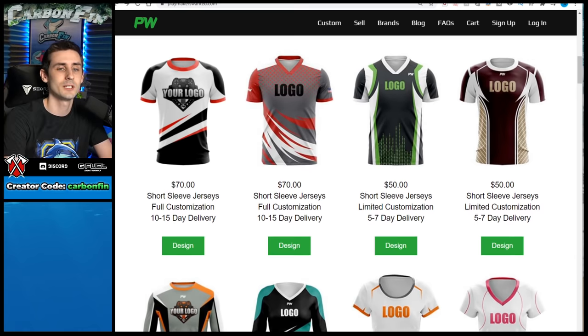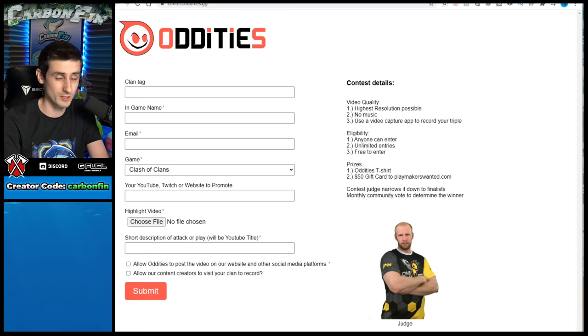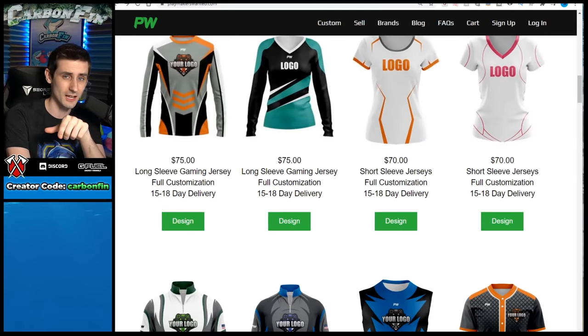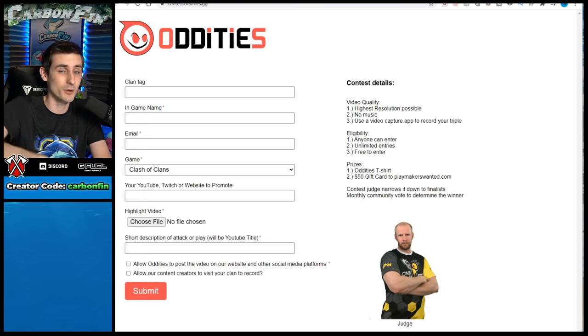Here's the contest: Eric is one of the judges. You submit your clan tag, in-game name, email, what game (Clash of Clans), and optionally your YouTube, Twitch, or website. Whoever has the most unique or best attack wins a potential prize — an Oddities t-shirt and a $50 gift card to PlaymakersWanted.com. The contest is running for quite a while, so there will be many different winners. Check the link in the video description.